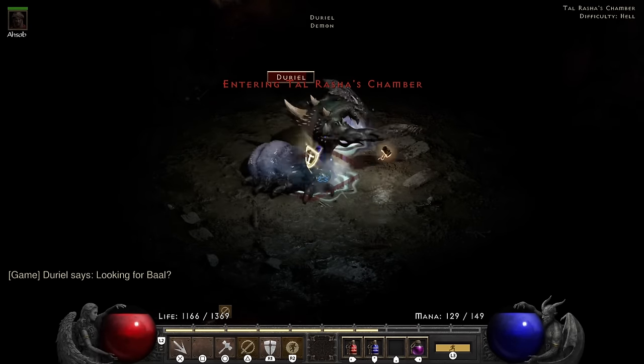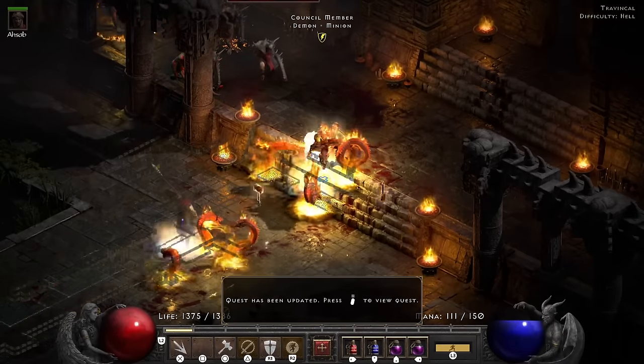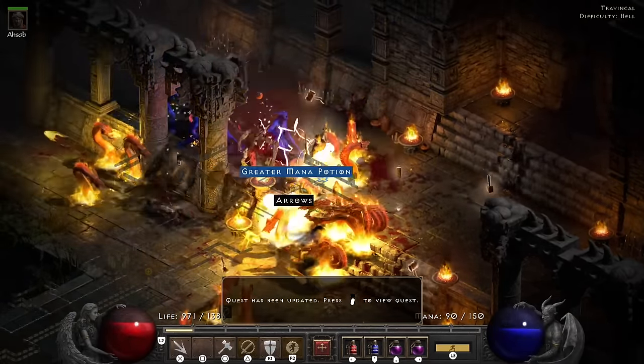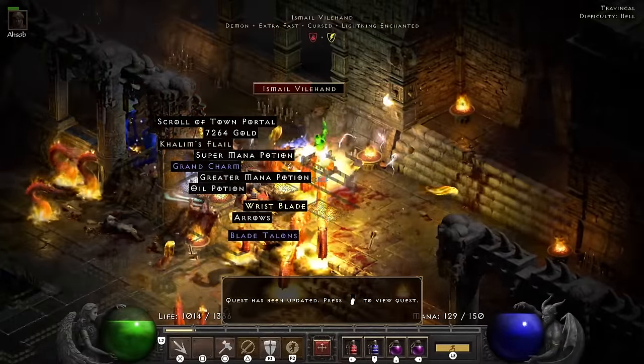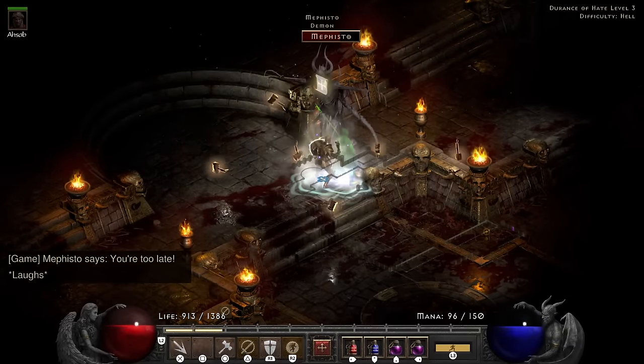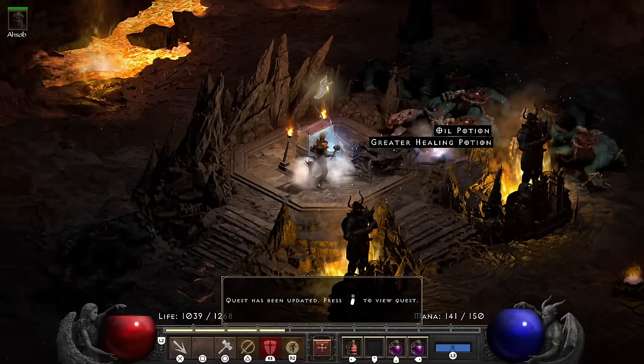We start off with Duriel who very easily dies. The next cool fight is the Council, who also very easily dies. Playing a decked-out Hammerdin — there's a reason I went for ubers in this video. The main game was so easy. We watch Mephisto — I have 430 MF so he'd better be dropping something good. Hellforge time gets us a perfect skull, a ruby, and a Lum rune as we make our way towards the Chaos Sanctuary.